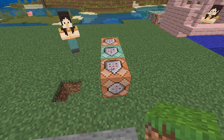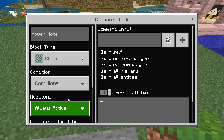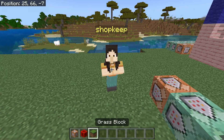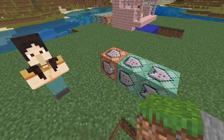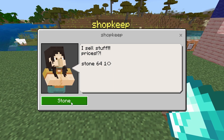Our last command block is also a chain command block, but this one needs to be set to conditional — that's very important. Chain, conditional, always active. Type in slash give, at P, and then whatever item you want to give the player. In this case, stone 64. The 64 can be 128 for two stacks, or basically any number up to 30 stacks. Because this last one is set to conditional, if the second one fails — meaning the player does not have the diamonds — it will fail to remove them and will not give the player the item. But if the player does have the correct payment, the slash clear command will succeed, triggering the conditional command block to slash give the player the item.